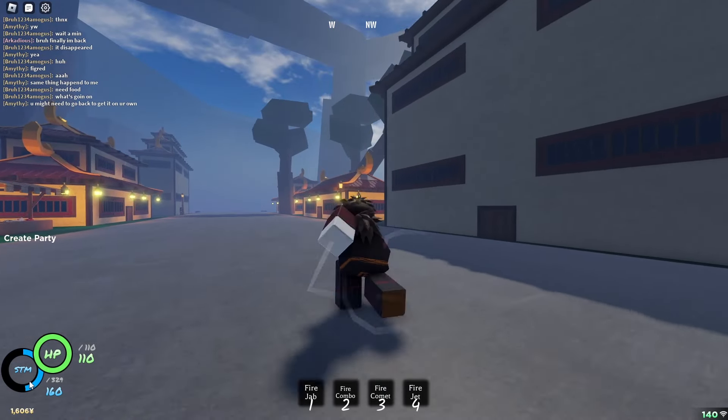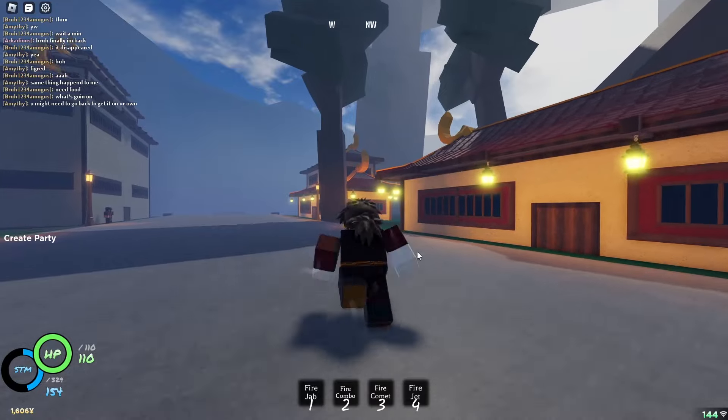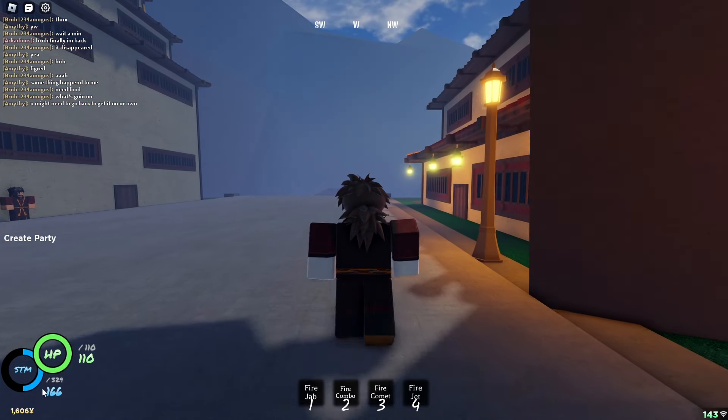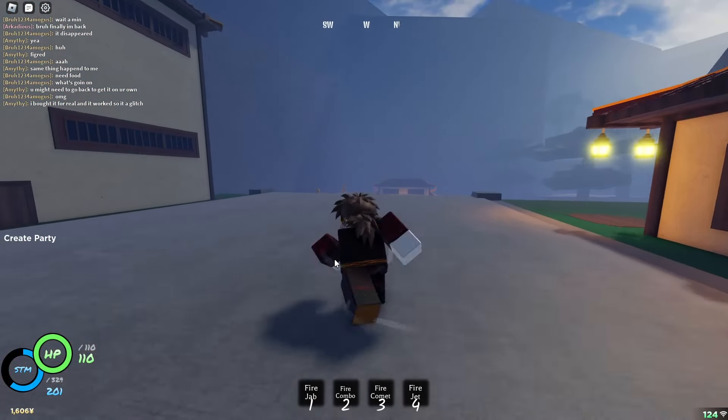When your stamina reaches zero your character becomes all sweaty and you can only walk, but stamina regens very quickly — about five per second — so don't worry too much about it.